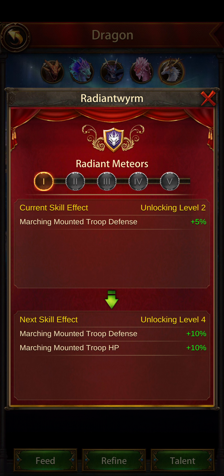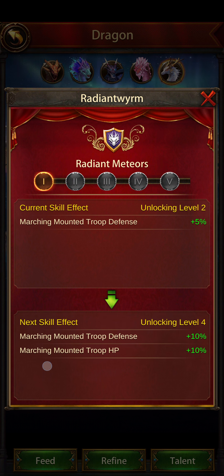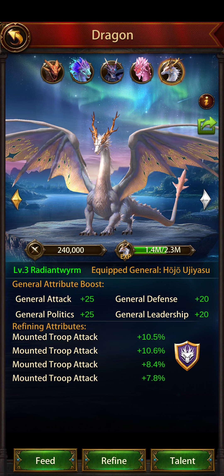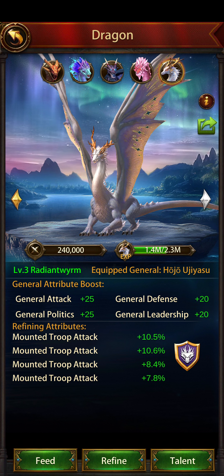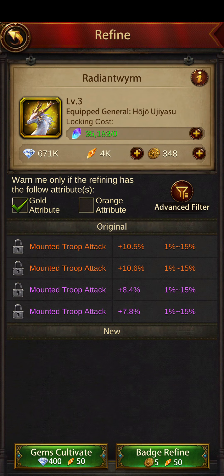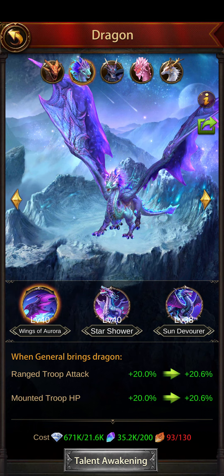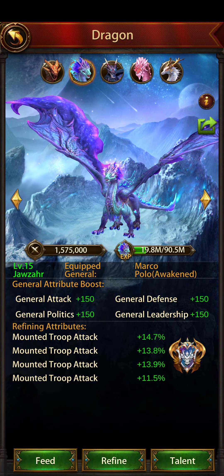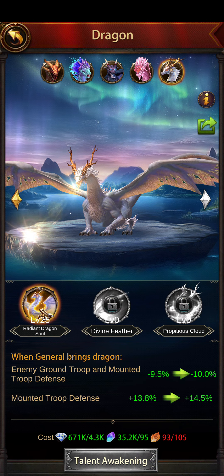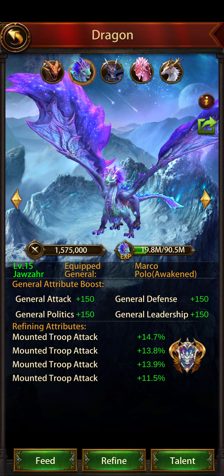He's heavily leaning towards defense, but as you level him up you're going to get mounted marching Cav defense, HP, and then siege HP debuff as well. With refines you're not going to lose much attack if you're using Javzar - you're going to gain a lot of defense and HP buffs from leveling him up and from his first and third talents. So I am going to make the switch.